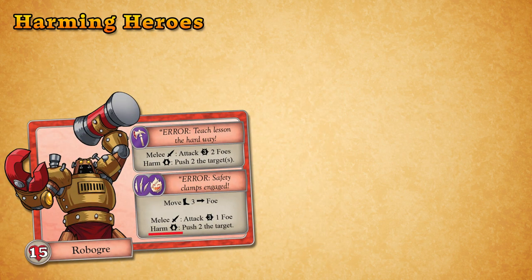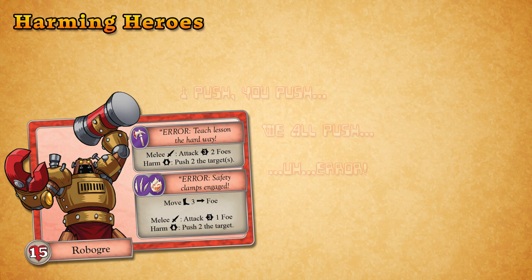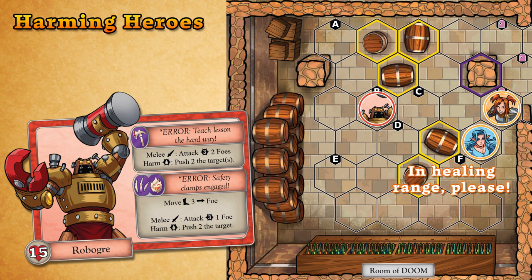Schemer attacks can also have harm effects. These effects resolve in much the same way as those used by heroes, except they must be resolved with a few extra steps. For Scenario 1, schemers have two different harm effects. When a schemer pushes a hero, it will move that hero one unoccupied space at a time further away from itself until that hero has moved the specified number of spaces or can no longer move one space further away. The players may choose the path taken by the pushed figure.